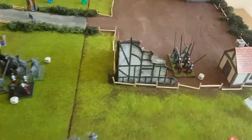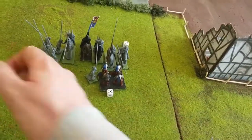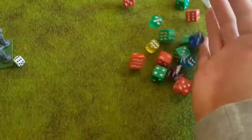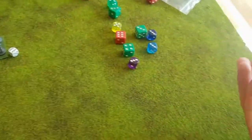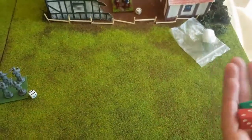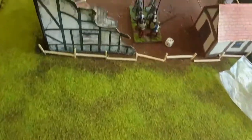Combat: 15 attacks from the pikemen. Normally hitting on threes, but because of the ensnared rule they're hitting on fours. Re-rolling ones with elite but still didn't hit. Taking out the misses. Wounding on fours — defense of pikemen is four — but no piercing. Four damage on that unit.